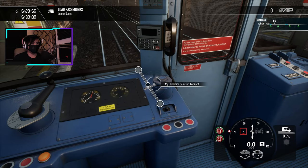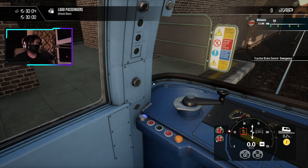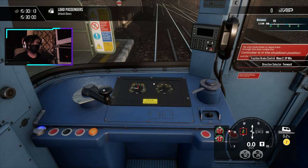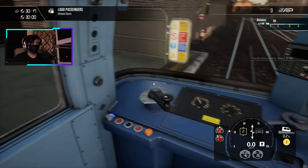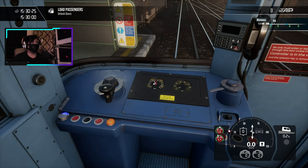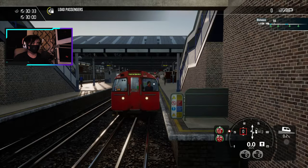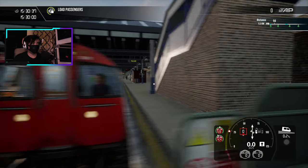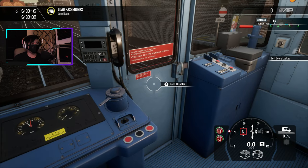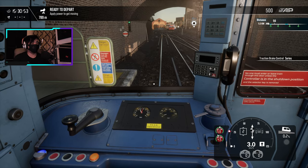Set the traction brake control to inter, then to emergency. Turn that off. Set it to forward. Shut that off — that was really loud and annoying. We should be ready to go now. We've got to unlock the doors. I think we'll head to the tunnels — it's more realistic. Let's quickly just get this done. Press that and apply some power — not too much.